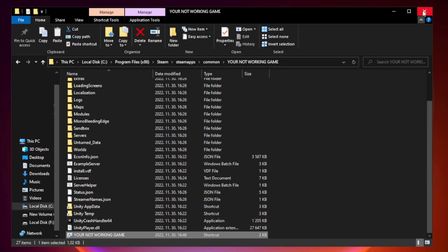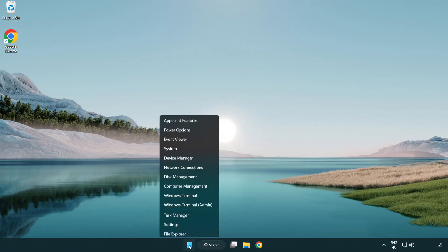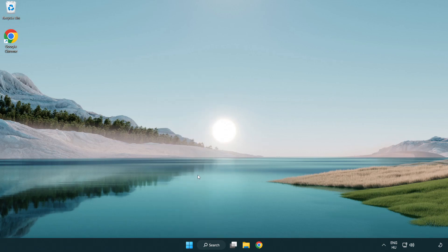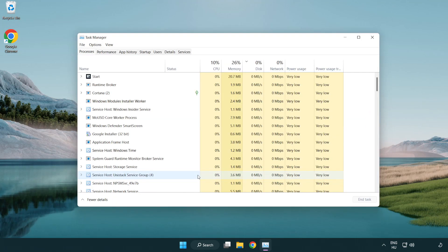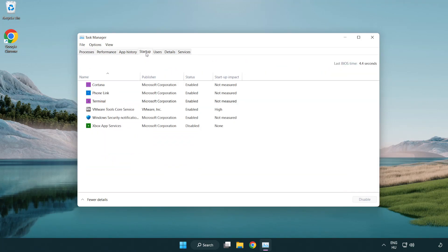Apply and OK. Close window. Try to play game. If that didn't work, right-click the start menu and open Task Manager. Click Startup.